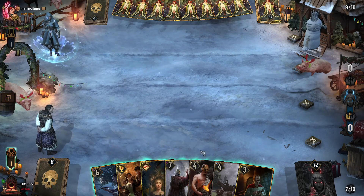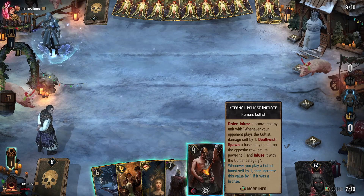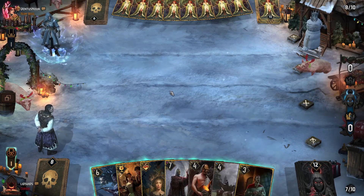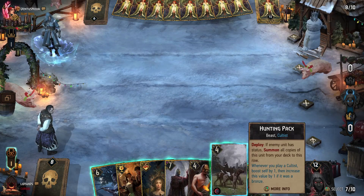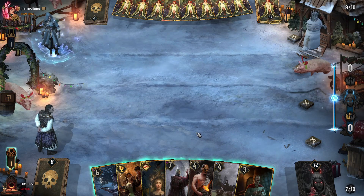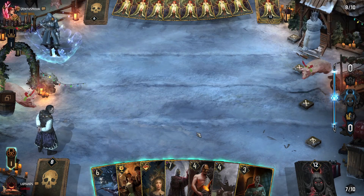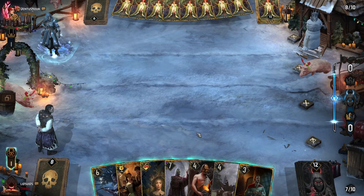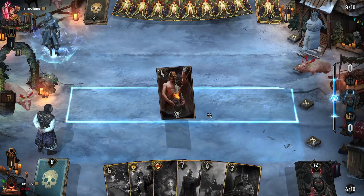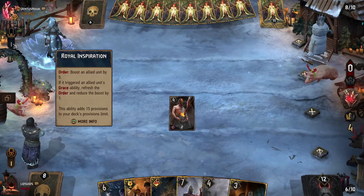I'm thinking we go with the Initiate for flexibility — we can try to put a status on them, then thin with Hunting Pack for good tempo. If we pass here on a dry pass, we're on even cards with last say in round three, which is really nice. But Northern Realms generally doesn't do very well in a short round, so maybe if we can bleed out some stuff and make round three shorter, that might benefit us — especially if we can force them into using their leader ability.